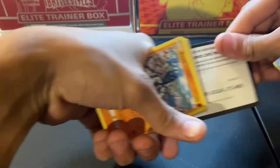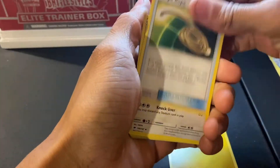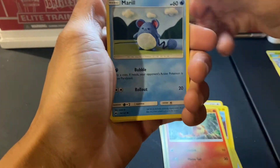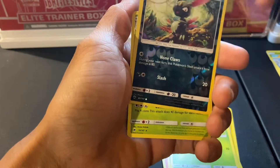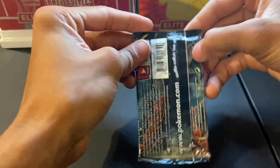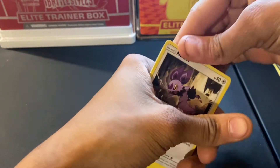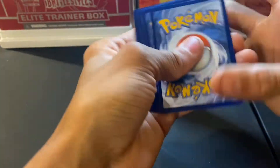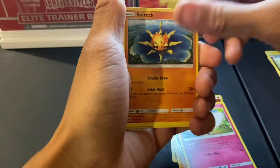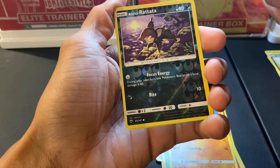I feel like Burning Shadows is a really hard set to get pulls in, in general. It's kind of weird how some sets are really hard to get pulls in but the value of the cards still isn't that great. Some cards are very hard to get but not as expensive. It's just weird how they price some of these cards in Pokémon. I'm not sure who values them — I want to say it's the community.